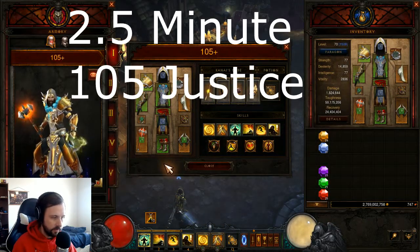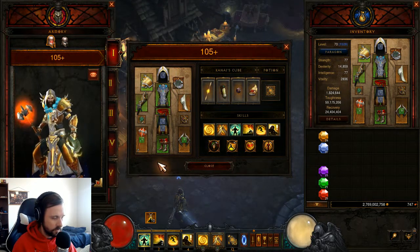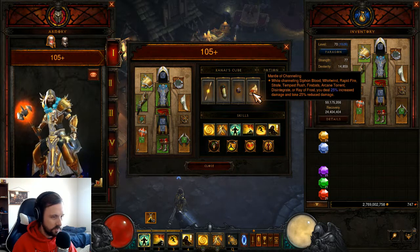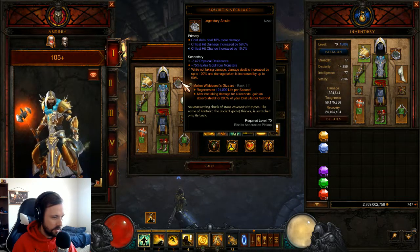Next up we have the very standard Tempest Rush farm build that I use for the bulk of my farming. It's what I've used in past seasons, just adding in the Mantle of Channeling. With that extra toughness, we were able to run the Squirt's version a lot earlier this season.